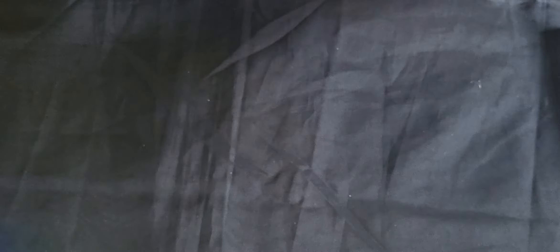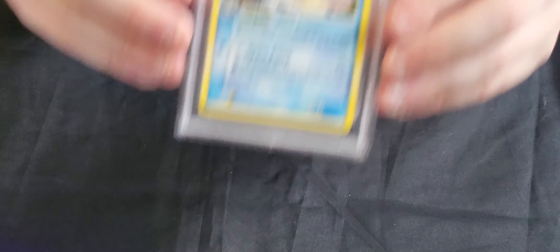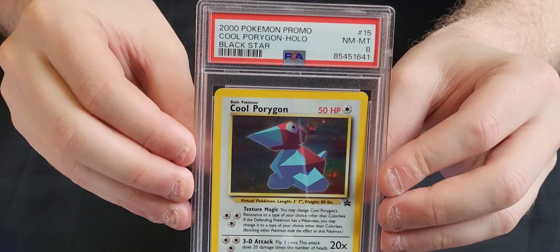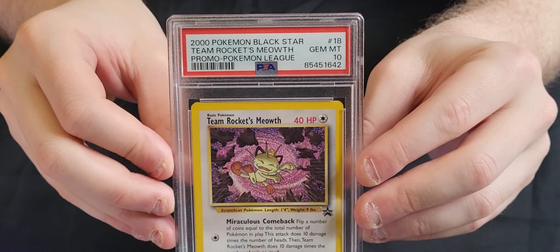Another National Championship Blastoise in a 9. Another Blastoise — this one's a 10, very nice card. The Wizards promo Entei from the third movie which is an 8. A Cool Porygon which is also an 8. And the Wizards promo Meowth which is a 10.